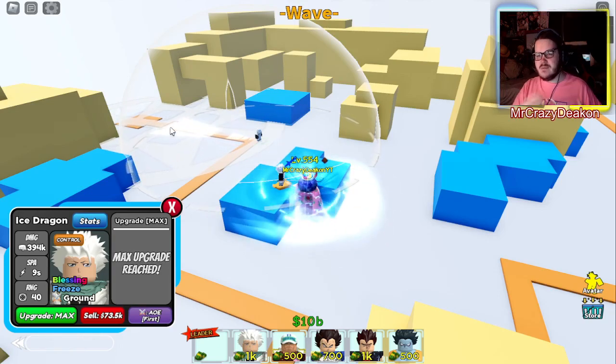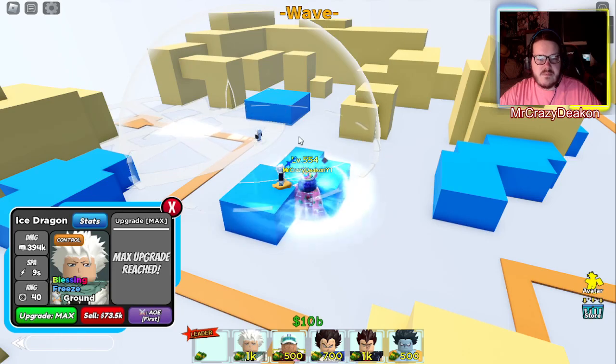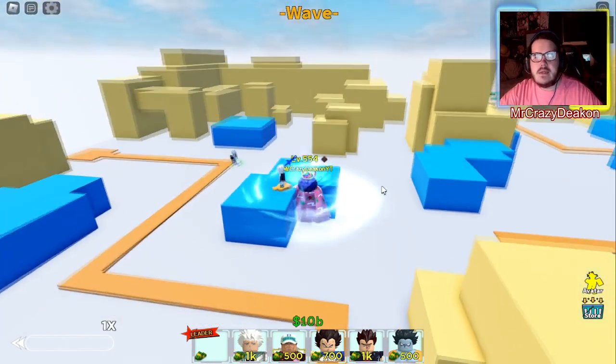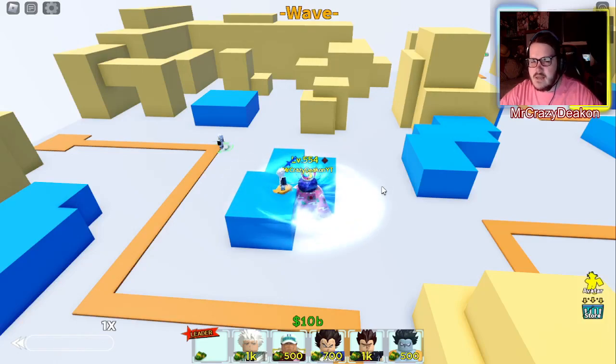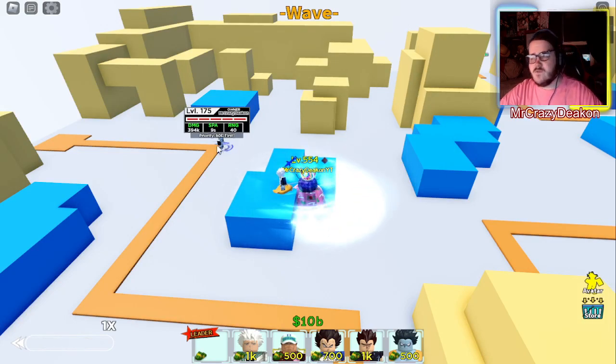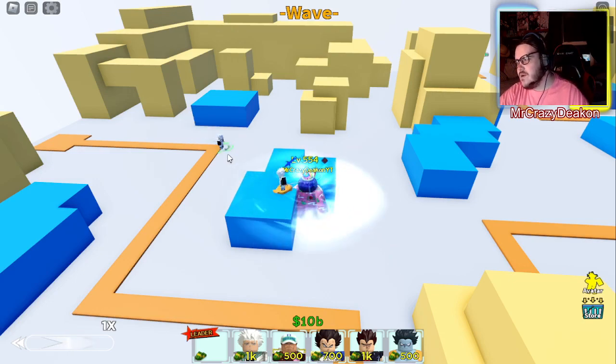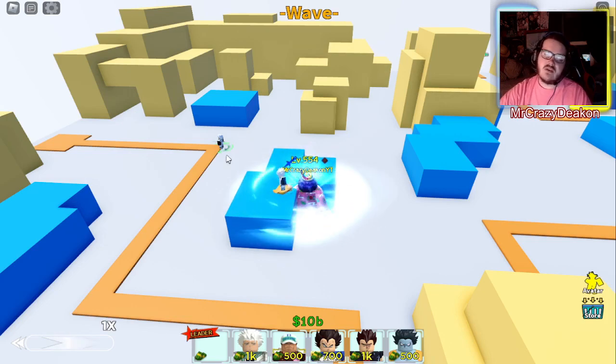That is Toshiro Hitsugaya, Captain of Squad 10. He is a 5-star, which is a surprise. I know they talked about a 6-star unit coming down the road that would be a separate unit — not evolveable — just a separate unit entirely.